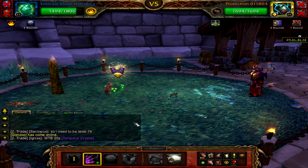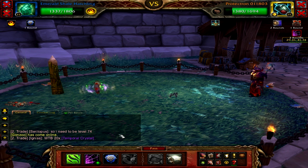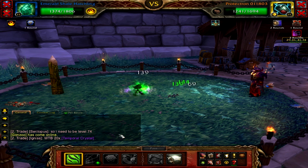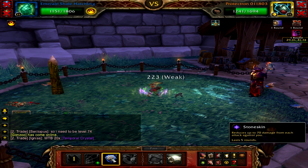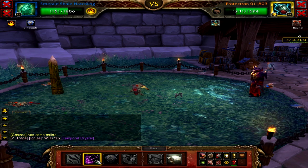For the final battle, first cast Sticky Web, then Leech Life, and keep repeating the process. It's important to use Leech Life when it's off cooldown — this will heal you up enough to take his big attack, the one that killed your second pet. Note that if you have more than one Emerald Shale Hatchling, this whole fight should be a breeze, however I don't.